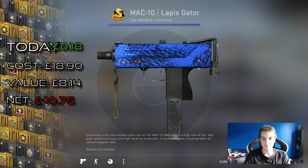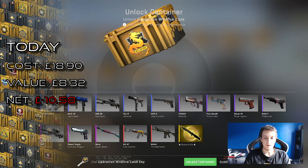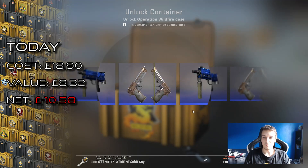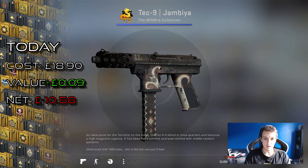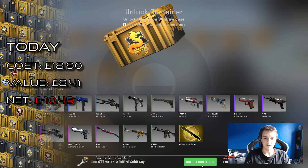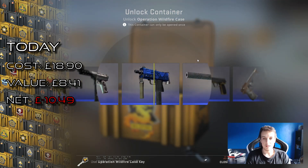Come on — that's fine. Mach 10 Lapis at minimum wear, come on. Those are a very good start. Let's see if we can continue. Knowing my luck that'll probably be nine blues now since we've had a covert skin. Come on, give me something good — we're still due to drop a knife this season.